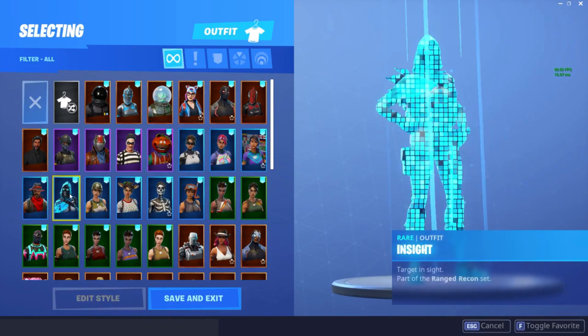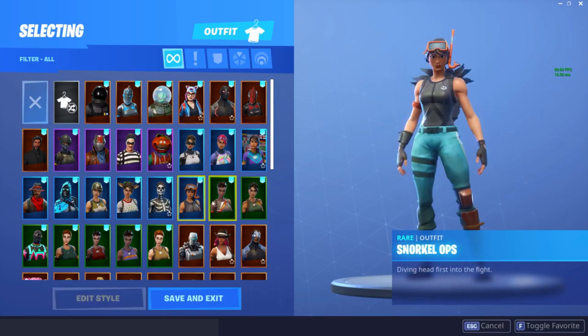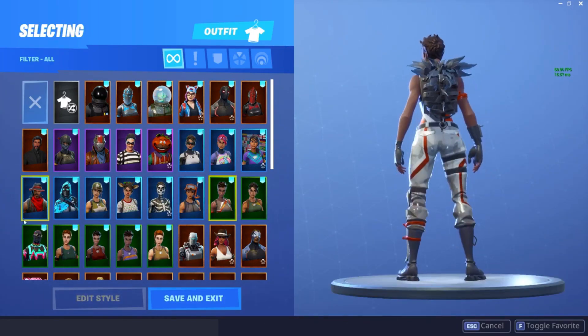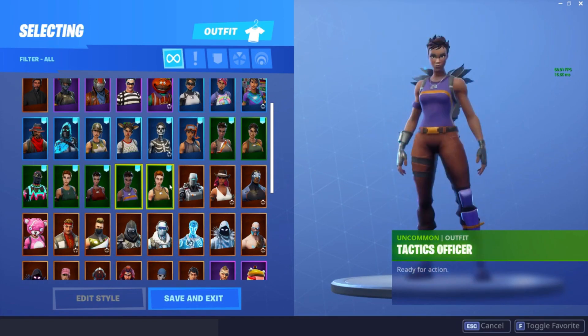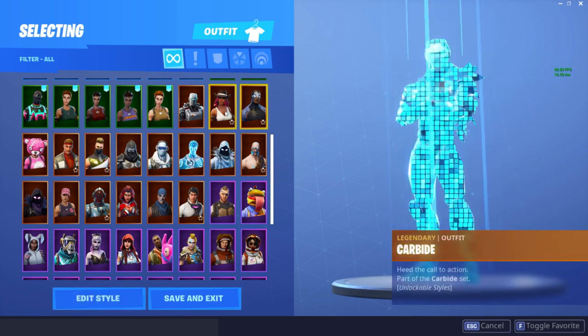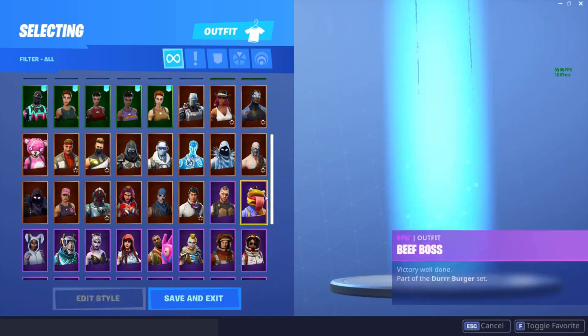This is actually pretty rare right now, the Soccer skin. This used to be rare - Desperado. Then we have Snorkel Ops. This is my favorite skin in the game - not sure why I like it, but I really do. Lightshow, one of my favorites, probably top three. We got Pathfinder, Jungle Scout. We got Renegade, which I'm using now. And then we got all of our uncommon skins.